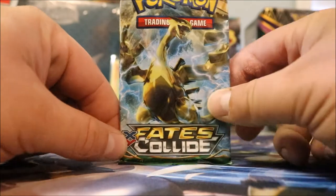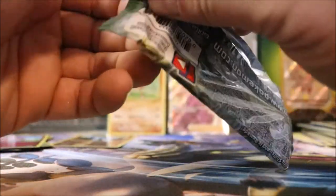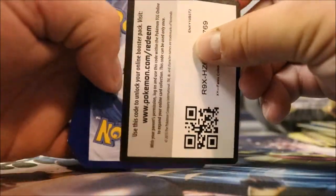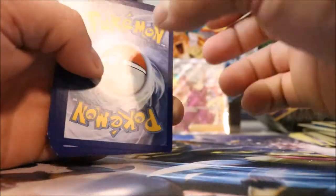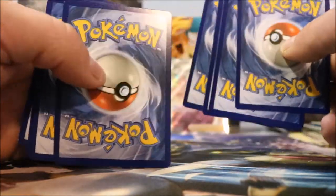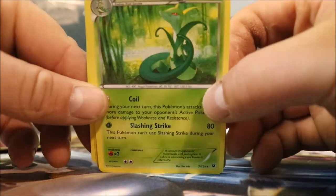Let's go for it. Fates Collide, baby! I haven't opened a ton of these packs, so it's interesting to see what we've got in here. Easy rip. Finneon on the front, got a green card, but we've got a code here for you. There's no such thing as a bad card — I know some are worth more than others, but it's the thrill of the collection. Surskit — oh, he's kind of cool. I like that guy.